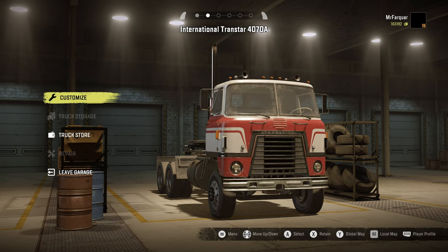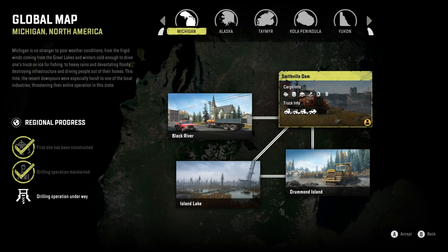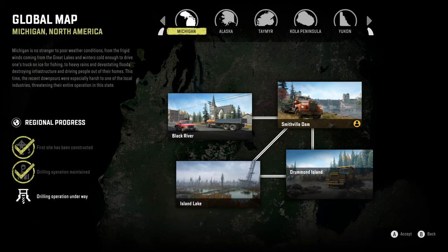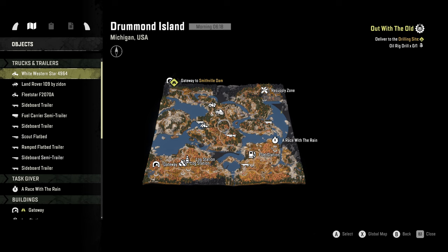Because I don't want to buy a trailer. Would it be quicker to just jump to Drummond? We'll grab the White Western. The Fleet Star's got a flatbed on — so even if I wanted to use the Fleet Star, which we could, I'd need to come all the way back to the garage, take its back off, and what have you.